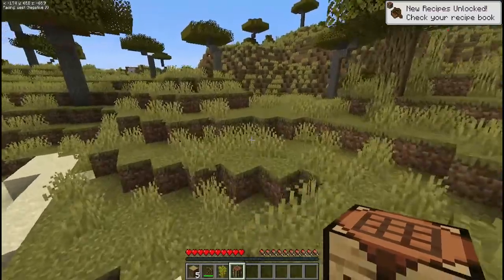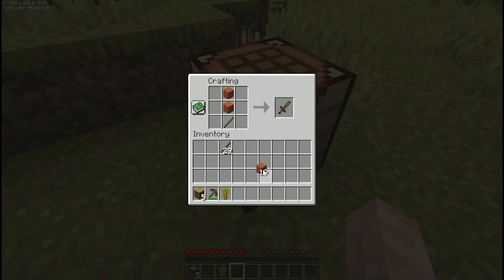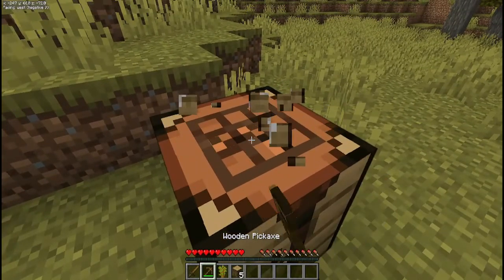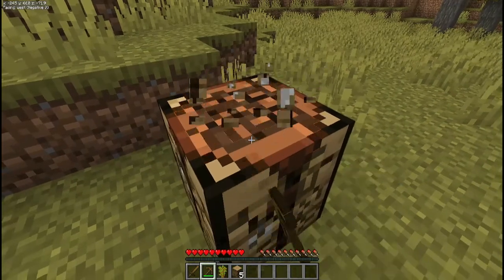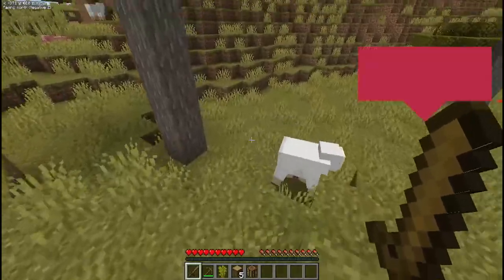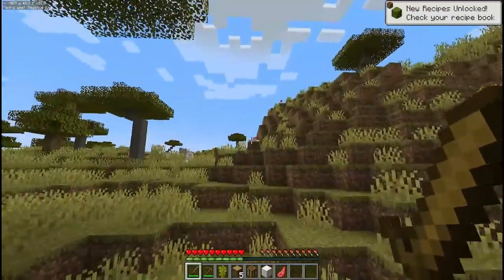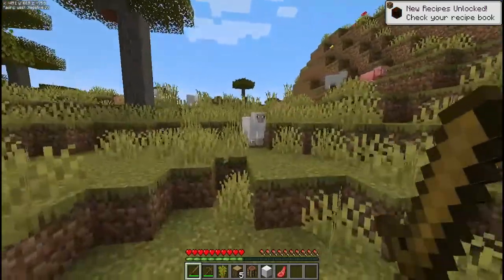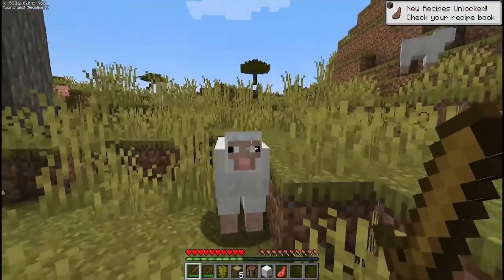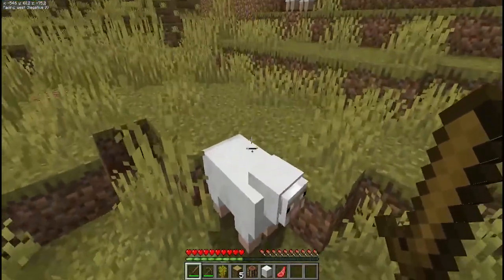There are some sheep right here, so we'll actually need to make a wooden sword as well. This will give us an advantage when it comes to nighttime — we won't necessarily have to survive the night the hard way. So we'll remove these sheep from existence with a quick couple hits of our sword. Please, if you're sensitive to graphic content, do not observe the next few seconds.